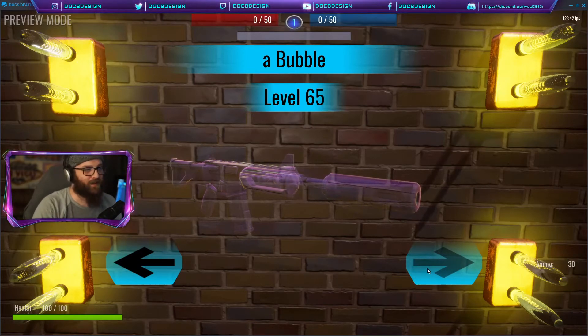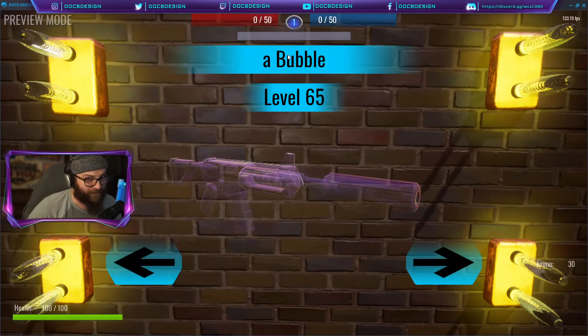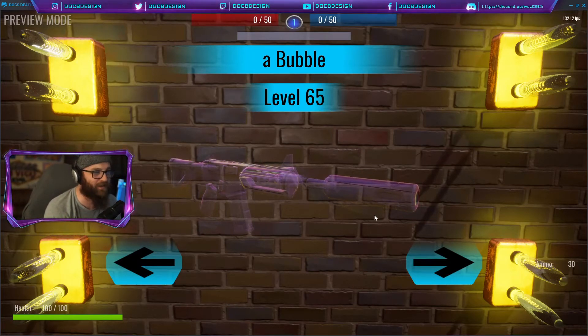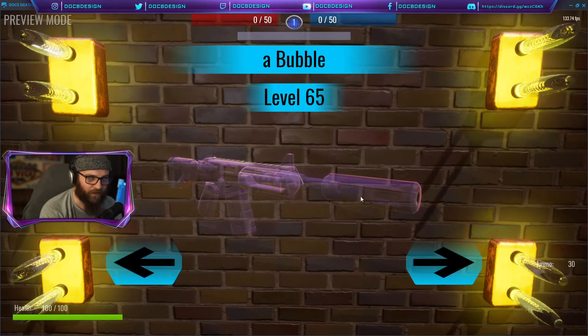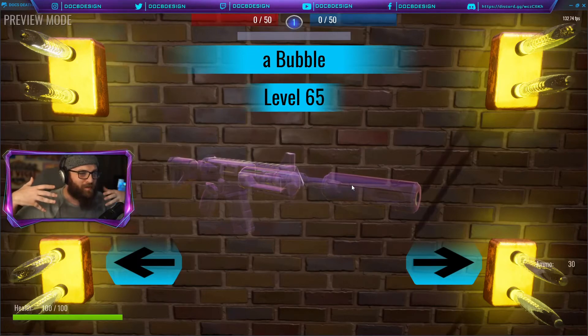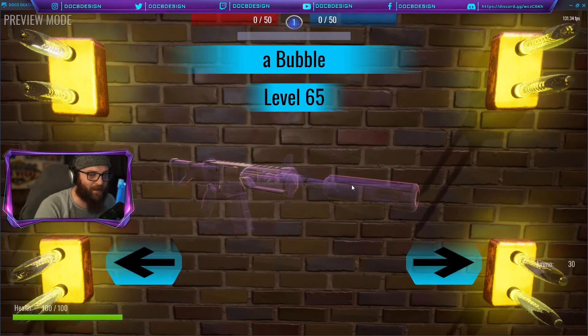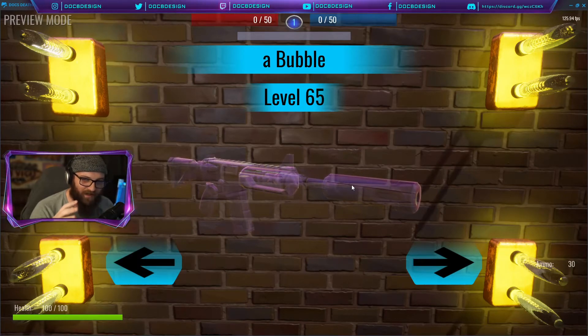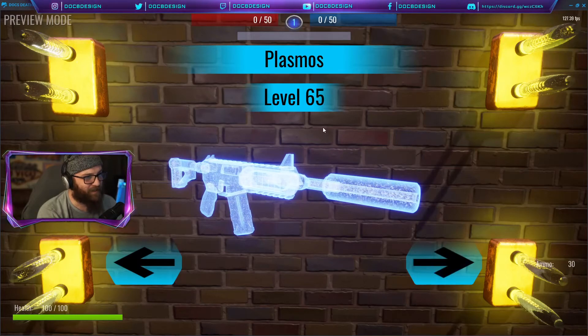Level 65 — the Bubble Gun, which I've titled 'Bubble.' When you kill someone with this weapon it should say something like 'Doc B Design killed Ham with a Bubble,' which I'm hoping gets a nice chuckle. This is one of my favorite materials in Core — really organic and weird. When zoomed out looking at all the skins, no one really notices it; it's low key. But up close, it has this beautiful bubble material that just ebbs and flows, just enough to be a perfectly realistic bubble gun. I love it.